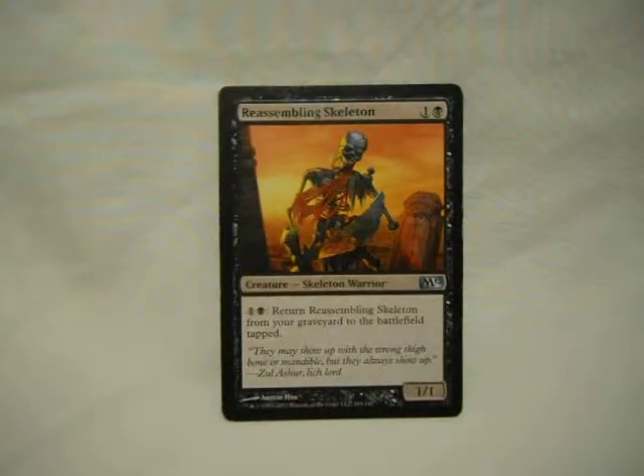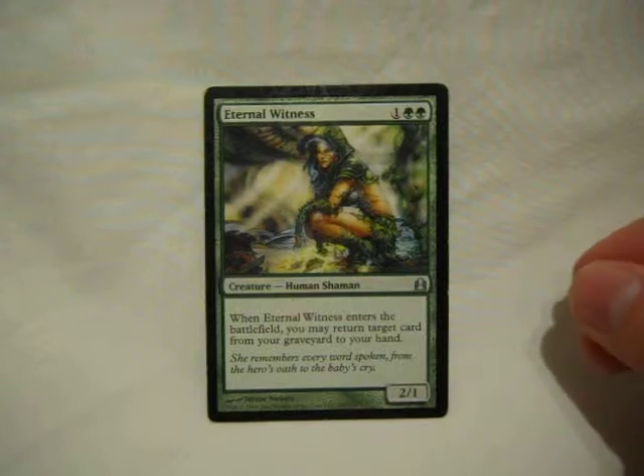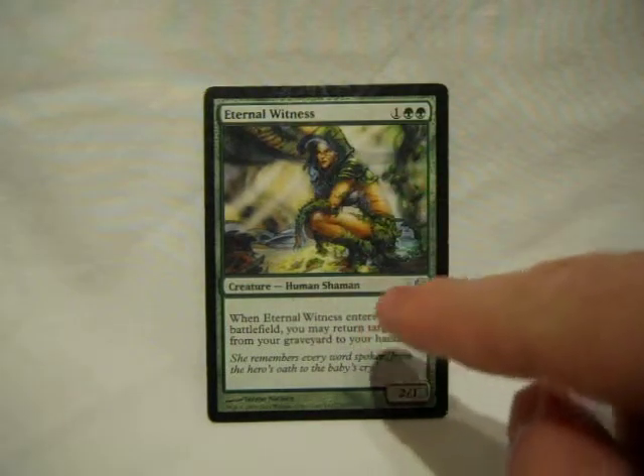Reassembling Skeleton, because having a cheap guy who you can drop out to act as a blocker and get back after you sack him repeatedly is not bad, especially because there's a lot of sack mechanics in this deck. Eternal Witness, or E-Witness, because if you drop something in your graveyard you really want to use again, she'll get it back.